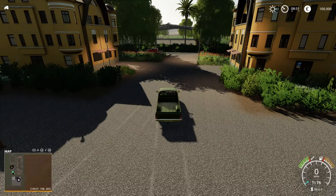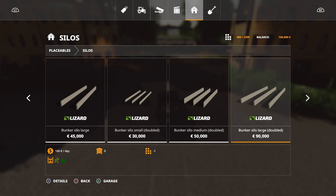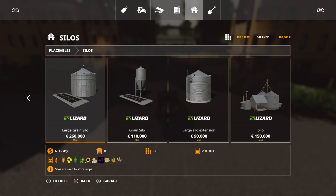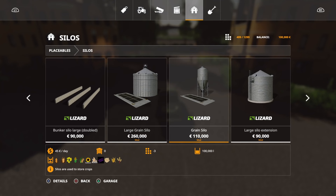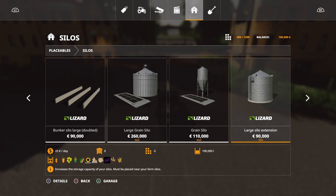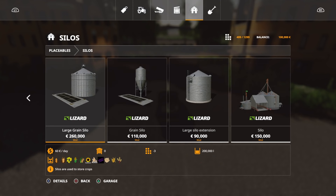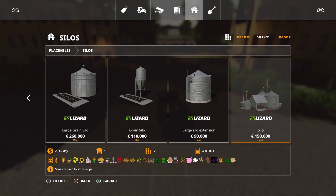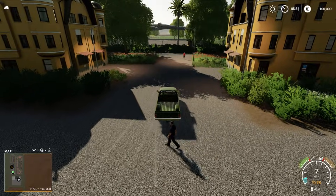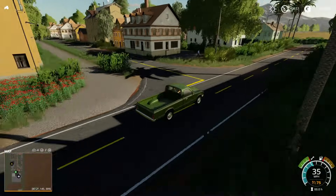I forgot to show the silos. Under mods, under silos, we have the large grain silo which is 200,000 litres and will hold the extra crops, the standard grain silo at 100,000 which will also hold the extra crops, then the large silo extension, and a silo that just says 400,000 litres for 150 grand. Interestingly that one will take everything as multi-fruit for less money. That's the one we've got at the main farm. From here we'll head back out - that's the sale point for the market.